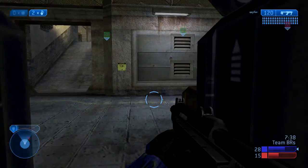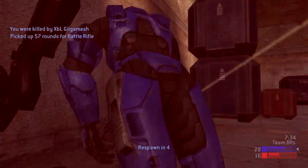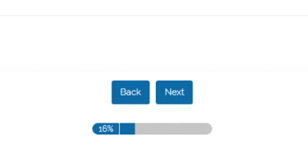Question number one: How do I join the MCC Insider Program? Well first of all, noob, you need to enter the link down in the description box below and register for the MCC Insider Program. You will need to answer some questions by 343 Industries to join the MCC Insider Program.